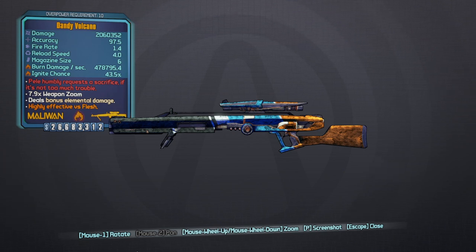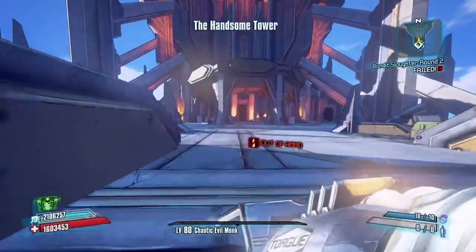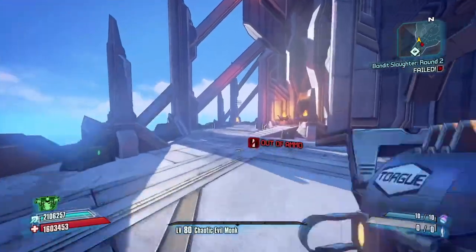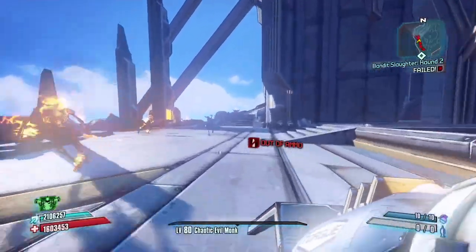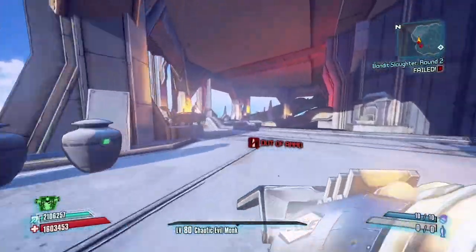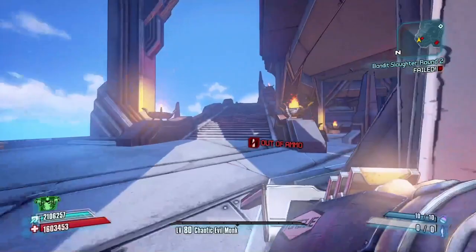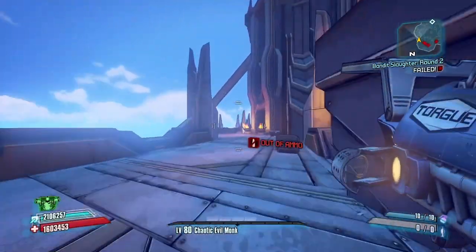We'll show you who you need to farm and then go through the wiki and show some gameplay at the end. There are a couple ways to get this beast. I went ahead and farmed the Handsome Sorcerer in Dragon Keep, so if you have the Tiny Tina's Assault on Dragon's Keep DLC, fast travel to Dragon Keep. You do have to progress through it towards the end to unlock the Handsome Sorcerer. You can also get this from the Warrior if you don't have the DLC, but the Handsome Sorcerer drop rate seems to be a lot better than the Warrior.